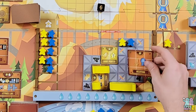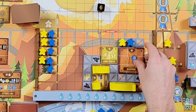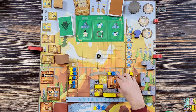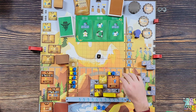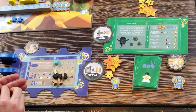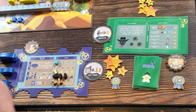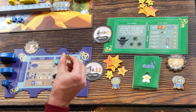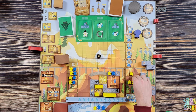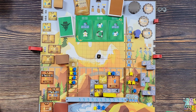I decide not to promote the opponent's worker and do something else instead. I'm going to build that, getting 16 points. I spend a gold to put out a worker when that built, moving it over here into the fours. That's my turn.